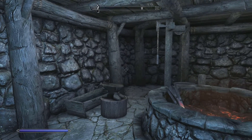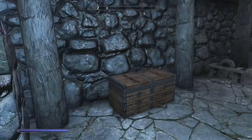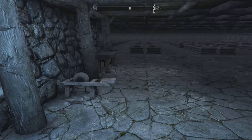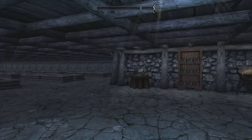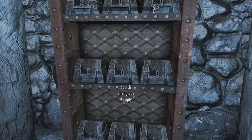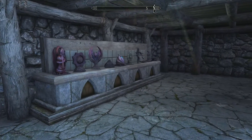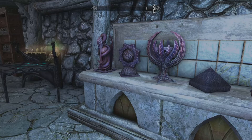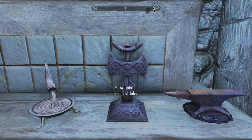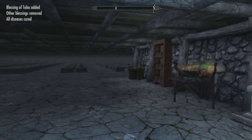Here on the left is a forge — looks like a regular blacksmith forge — and a cooking pot. It's going to have all the conveniences if you want to stay here, except for a bed. There are a bunch of crafting items and a bunch of storage units on the shelf, and shrines.